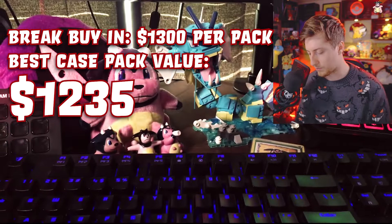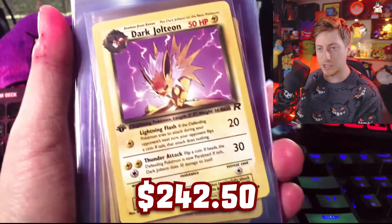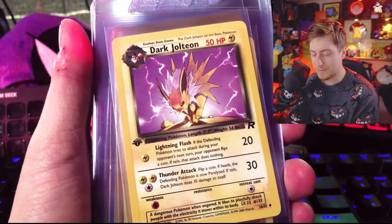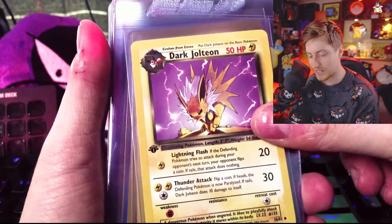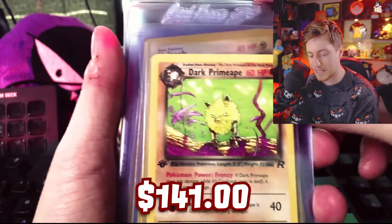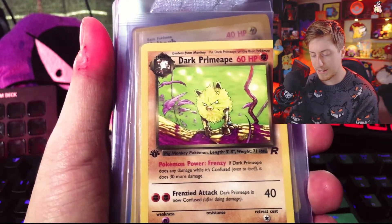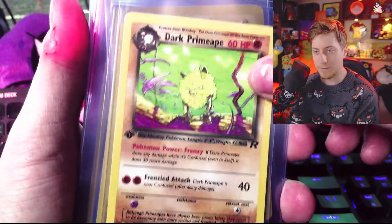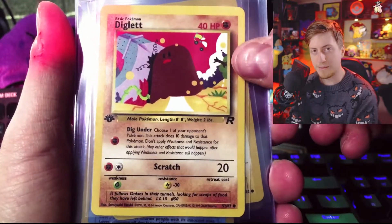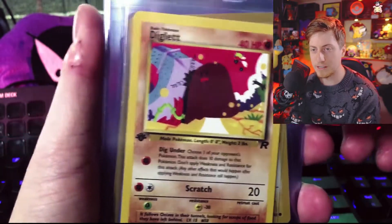Moving on to the second pack: Nightly Garbage Run, Dark Jolteon — great because I already have one but it was in bad condition, so I'm glad to have it in good shape. Primeape — I like to say this Primeape looks like he's about to throw down with Frieza on Namek. The artwork is just DBZ all the way to me. Diglett — love me some Diglett card art. Some of the best card art out there. If anyone else is a Diglett fan, let me know.